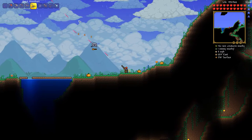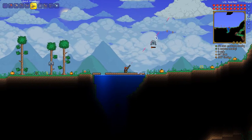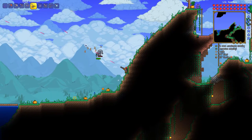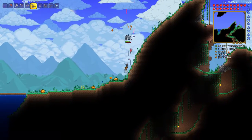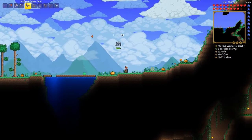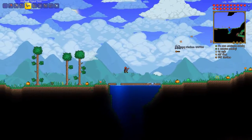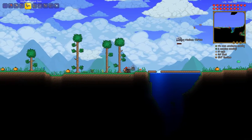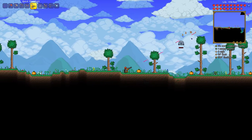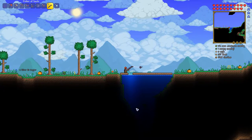Actually, don't quote me on this, but a nimbus rod may be an item you can only get after defeating Plantera — I can't remember from the previous let's play. I do really like the space gun but I think it's time to improve, and possibly get the laser rifle from the Wall of Flesh — that'd be a good item. Looks like the rain has stopped.